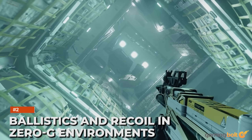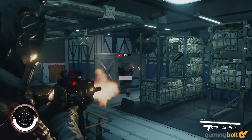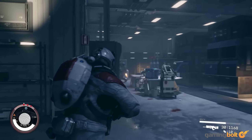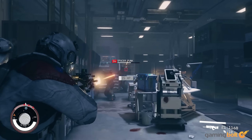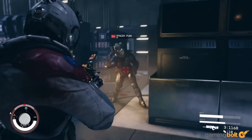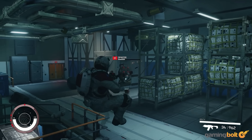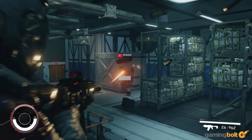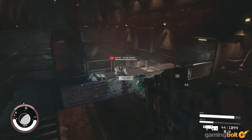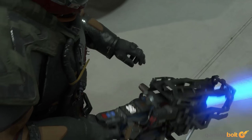Ballistics and Recoil in Zero-G Environments: Environments without gravity have also been showcased and offer different challenges. The boost packs could be even more essential here for dictating your overall momentum, but there's another way to change directions — ballistic weapons. The recoil of ballistic weapons is strong enough when firing that you're pushed back in Zero-G environments. It may seem inconvenient at times, but could also allow for some impromptu retreating when you need it, or cause you to get backed into a corner.